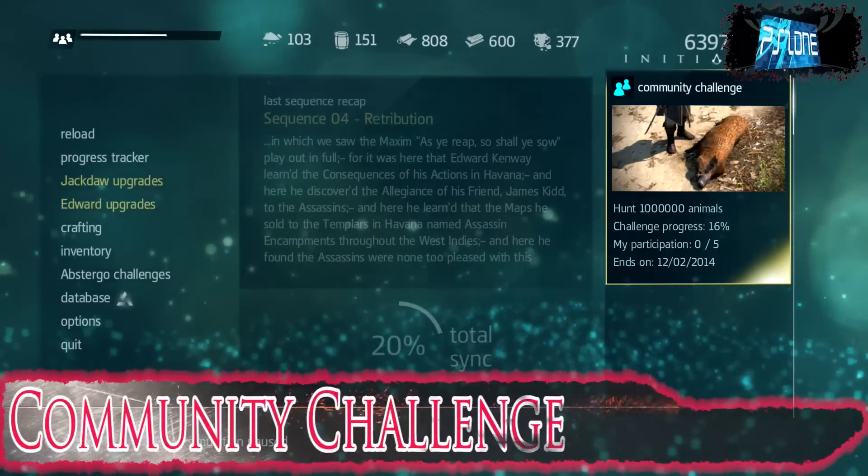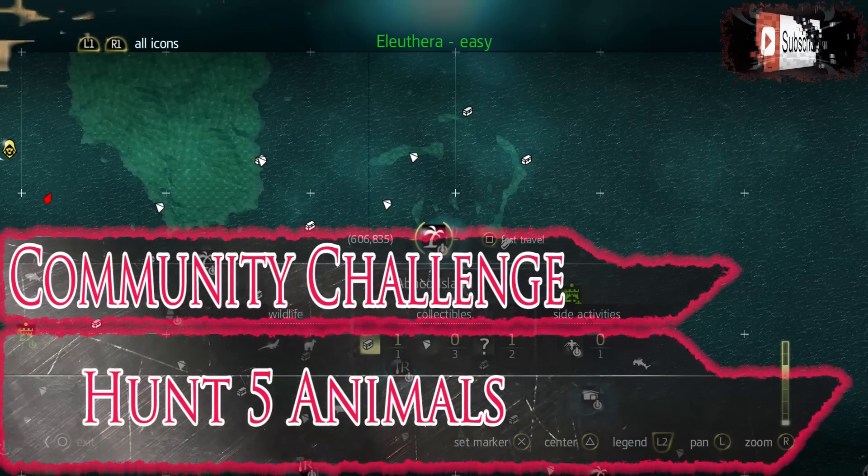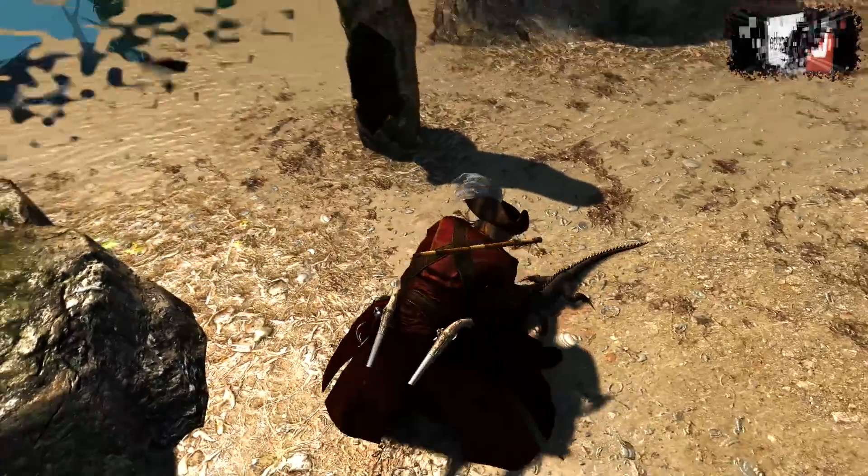You don't actually need to skin them, and this is the place that I'd recommend getting five easy kills. Go to this island here and you'll find a lot of ocelots and some iguanas as well, so that'll be easy to do there.